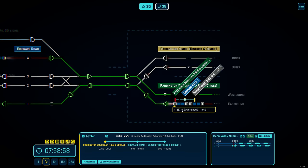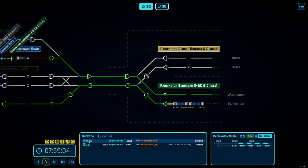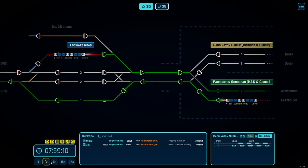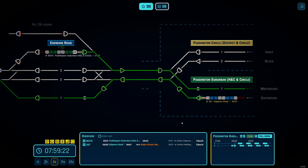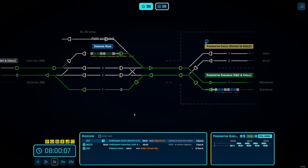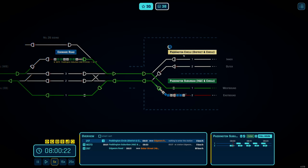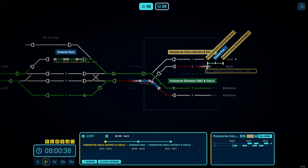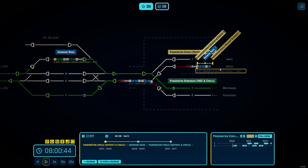Train two is Whiskey 267 coming through. We can speed up a little bit because we'll essentially have the same train pattern coming through. Now we have a terminating train — it's either a District or Circle line train — and this one wants to go into platform 3.